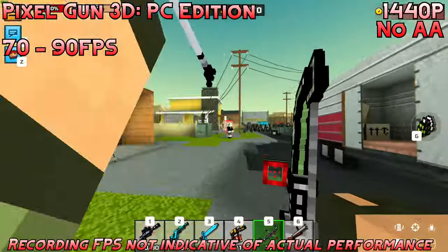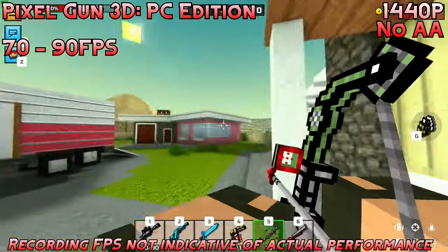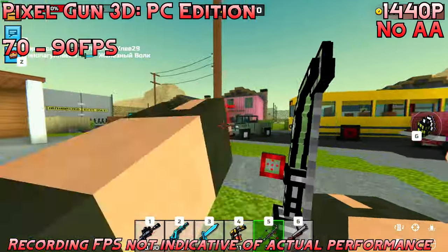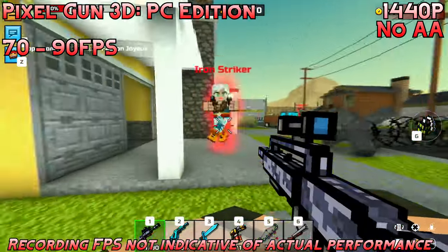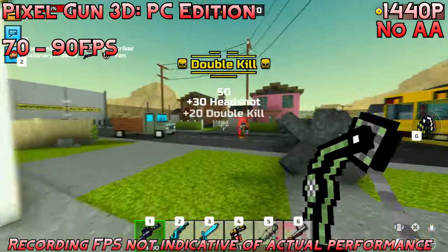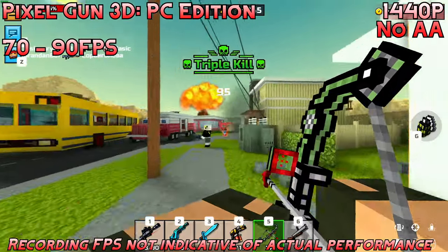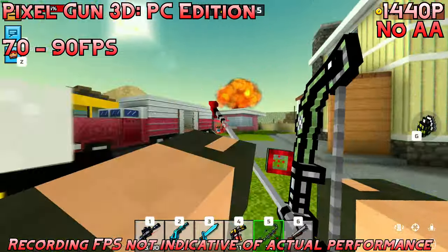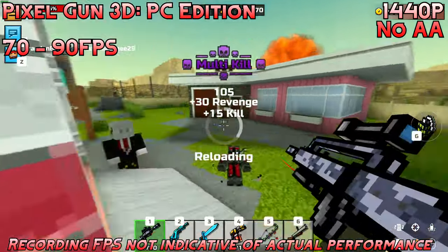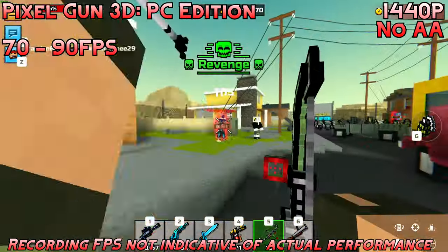Next up, we have Pixel Gun 3D PC Edition at 1440p with no anti-aliasing, and we're hovering around 70 to 90 FPS. This will vary depending on the map you play — different maps, different sizes, different things going on. I'm not even sure how popular this game is; it's just an old mobile game I used to play, and I thought it was interesting that they released a PC version recently. Fine experience overall — no issues playing it at 1440p, pretty easy to run.